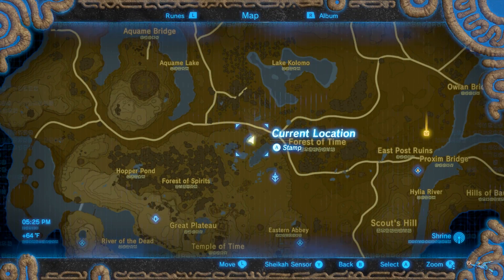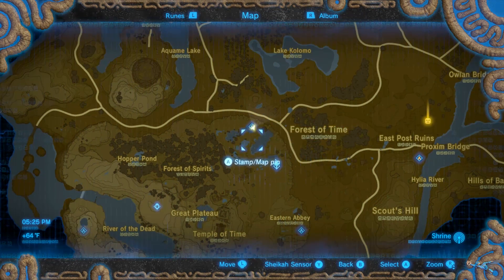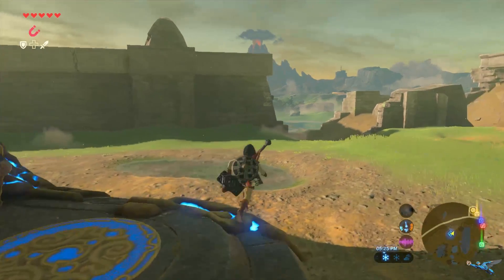You're going to want to start at the shrine here in the Great Plateau, the Omen Ao Shrine. Everyone has this unlocked — you can't get to the memory point if you didn't do that one.